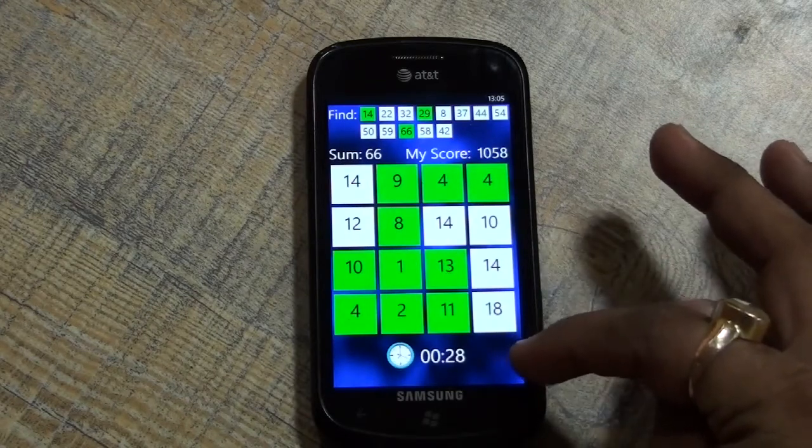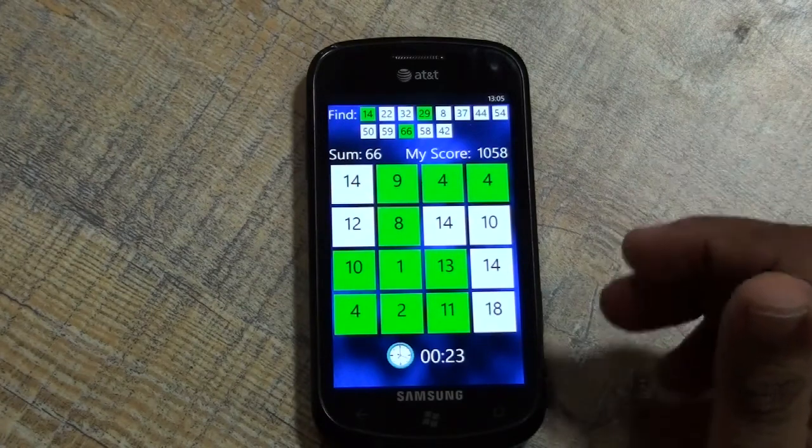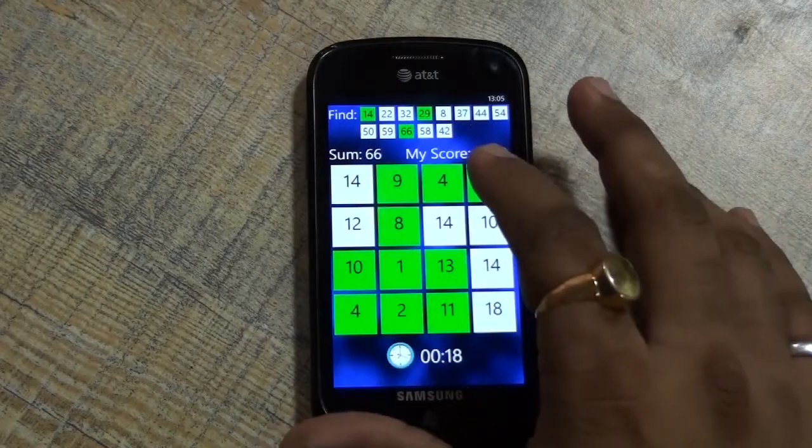You get a timer - like 1 minute 30 seconds - and you play against online players. At the end you go and see the scores. Now 66 is there.